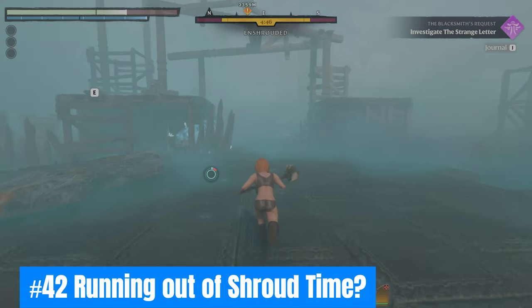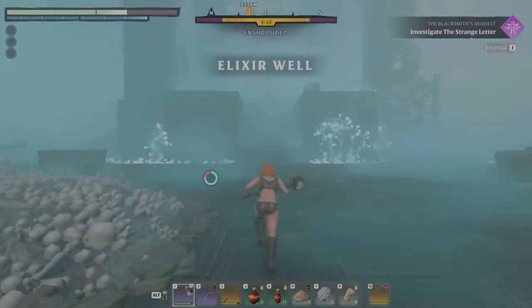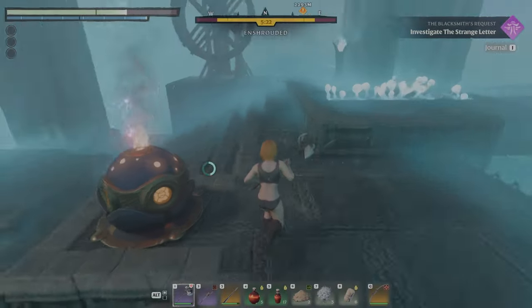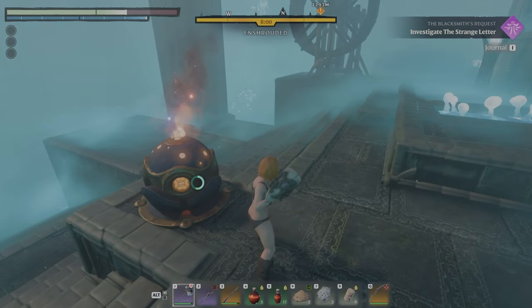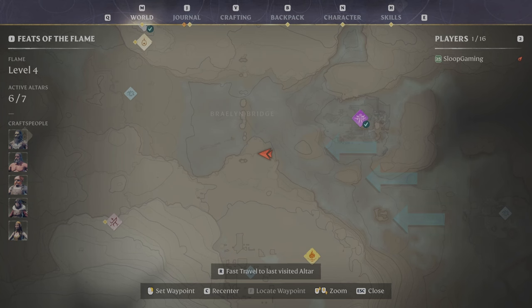Forty-two: Running out of shroud time? If an elixir well is nearby, boogie to its flame and reset your timer. You can also climb atop locations inside the shroud that bring you above its dangerous ceiling to reset the timer. These spots are marked on the map and are also great for gliding towards your next objective.